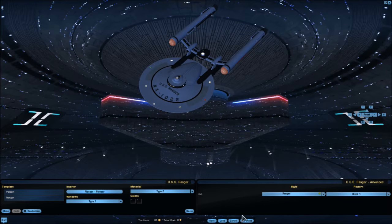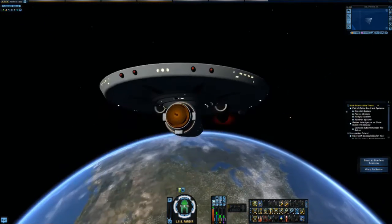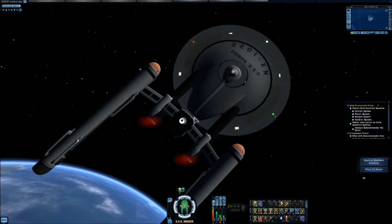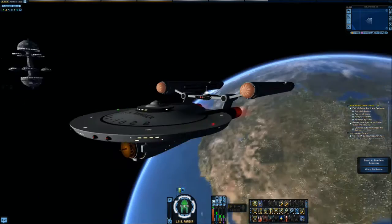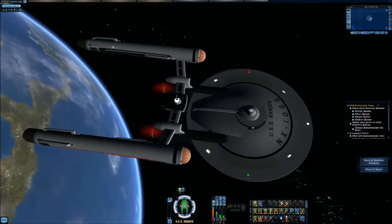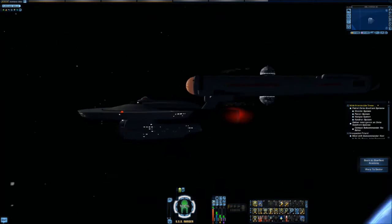Without further ado, let's go up into space and take a much closer look at this vessel, then we'll go into an STF. Here's just a quick closer look at the vessel. I forgot to mention that you have this little glowy dome here with an antenna — I think that's the communications dome. It's not a bad-looking ship. Like I said, it's a cross between the NX Enterprise and the Akira class.